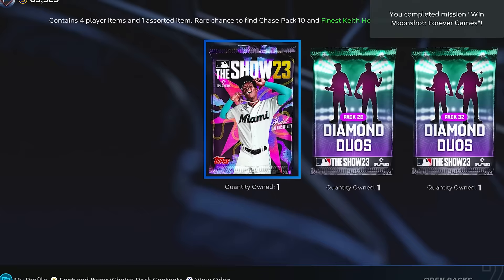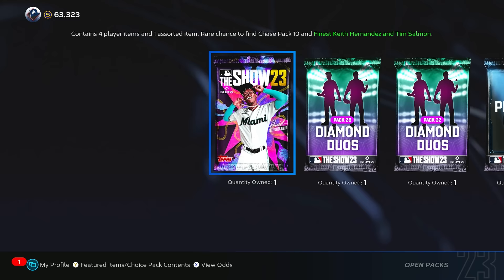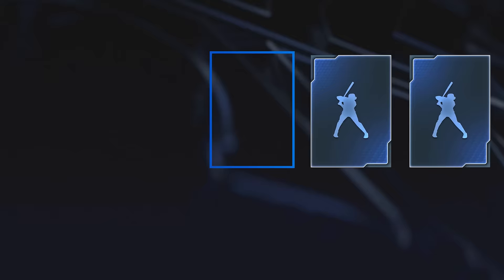The reason that win is important is because at different milestones, we're going to be opening up different packs along with the home runs that we hit. Since we got a win in game number one, we're going to open up a standard pack, which might not seem like a big deal, but we'll at least get some players better than commons to add to the team.